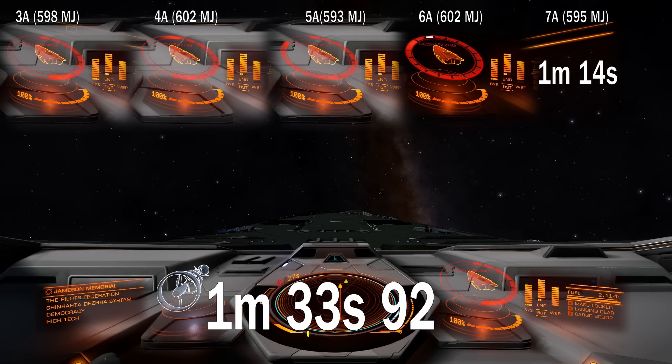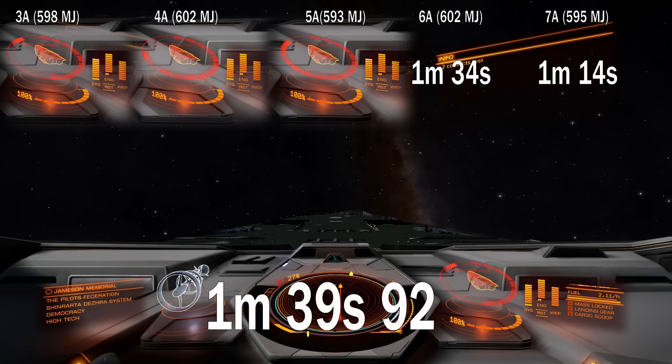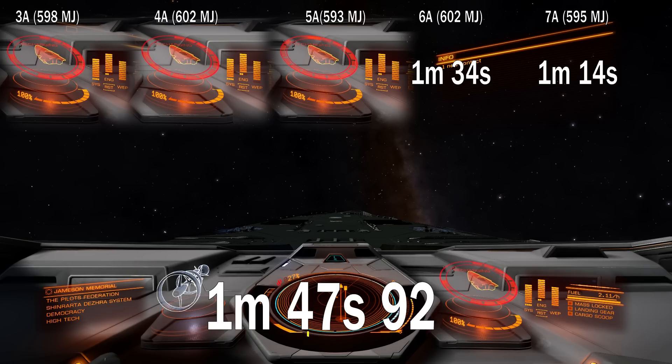Almost 2 minutes for class 5 shields, or 24 seconds slower than class 6, making the charge speed around 2.5 megajoules per second. 2 minutes 38 seconds for class 4, which is plus 40 seconds compared to class 5, with a shield recharge speed of 1.9 megajoules per second.